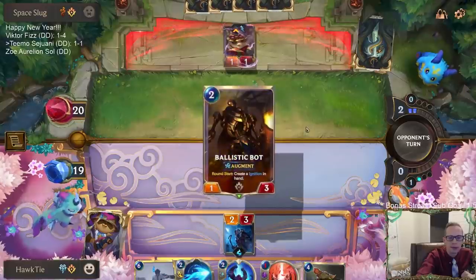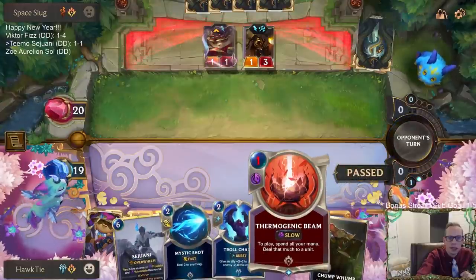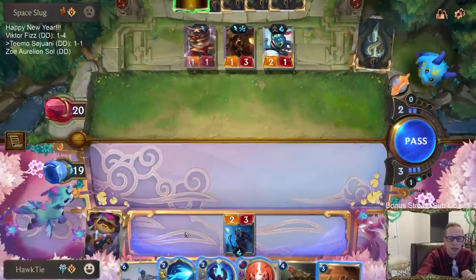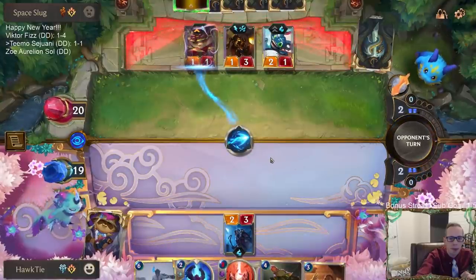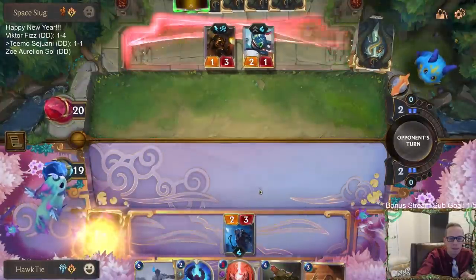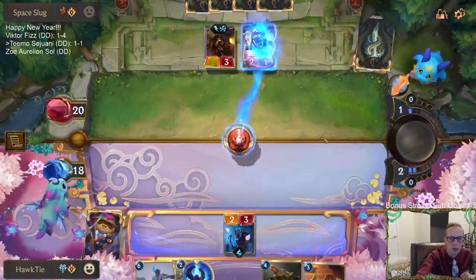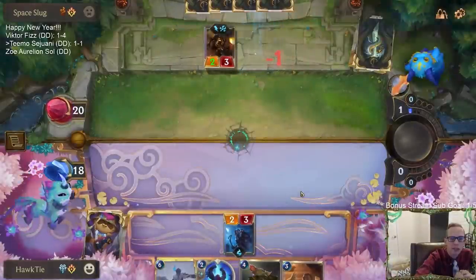Starlet Seer is here. I like how Thermogenic Beam can take down the Ballistic Bot. I really like that. An auspicious season - can you improve perfection? It's not super likely they have another one-cost spell to protect Fizz. So I think we're in a good position here - betting the 1,000 channel points on a win. I think we got this one.